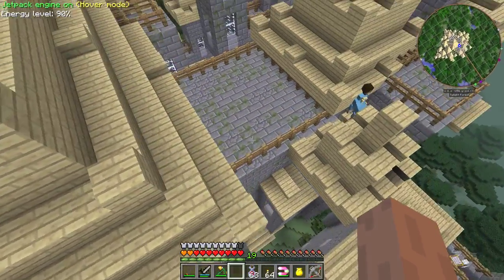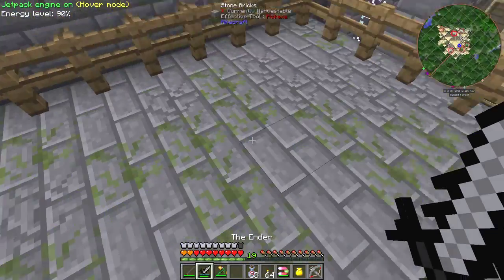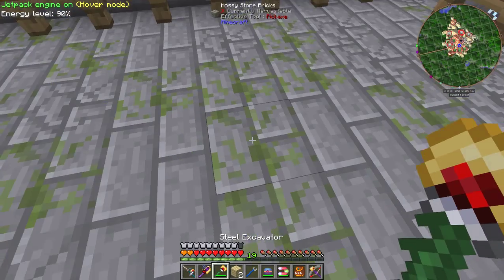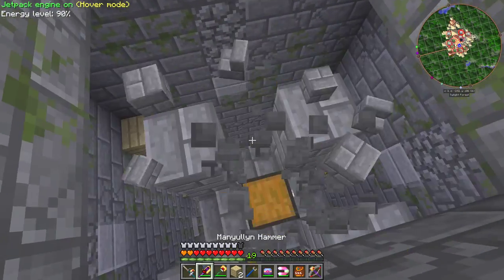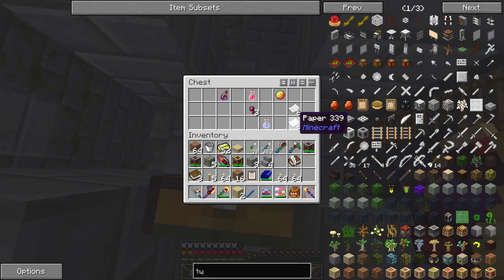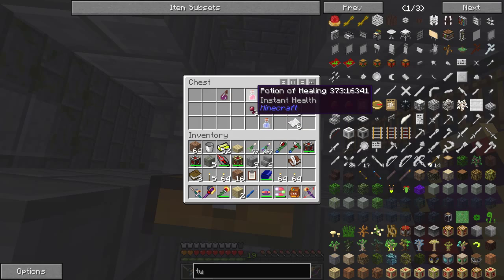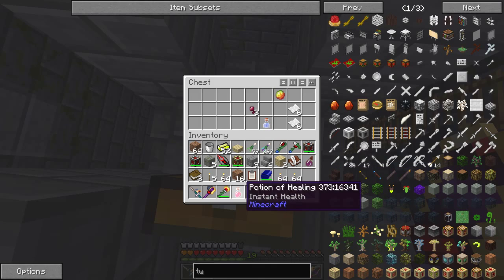Let's go in through one of these entrances. We found a chest — what have we got in here? Magnet cream, paper, light egg, potion of healing, potion of harming. Don't know whether they're useful — I don't use magic very much. Let's have a look at this special potion and see what that does.